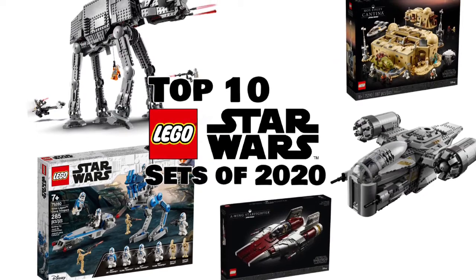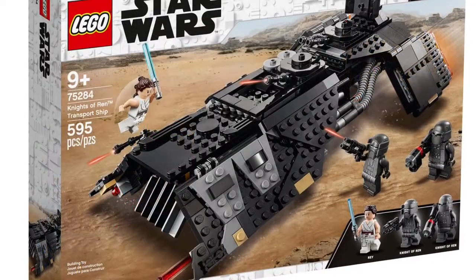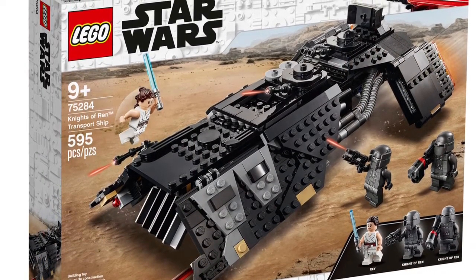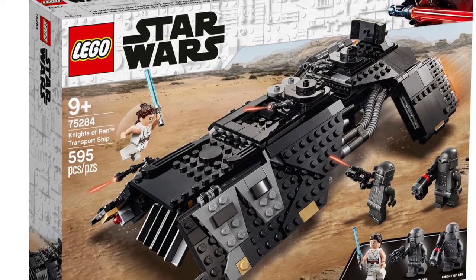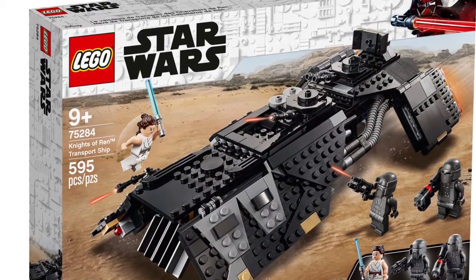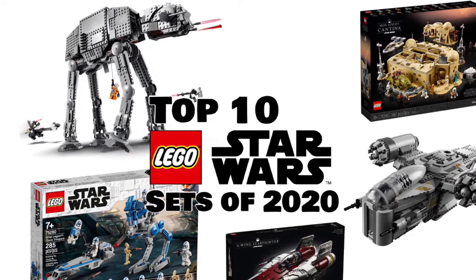For fun, now I'll go to my least favourite set of the year, which personally is the Night Buzzard. I agree the ship is cool in the movie, but just the build — it's just like a shell of the ship and it does not look great. Well, it looks fine from a display point of view, but just overall the interior isn't great. However, that was my top 10 picks for 2020 overall.